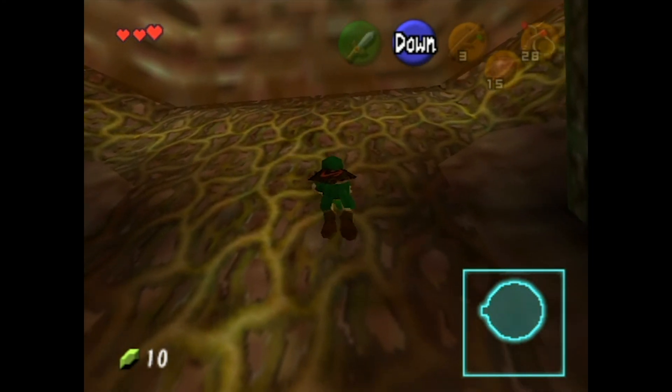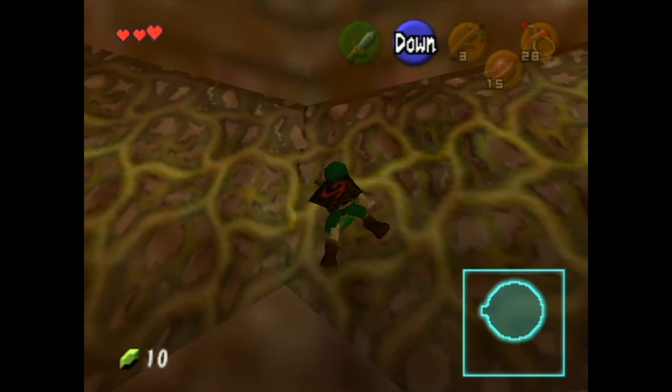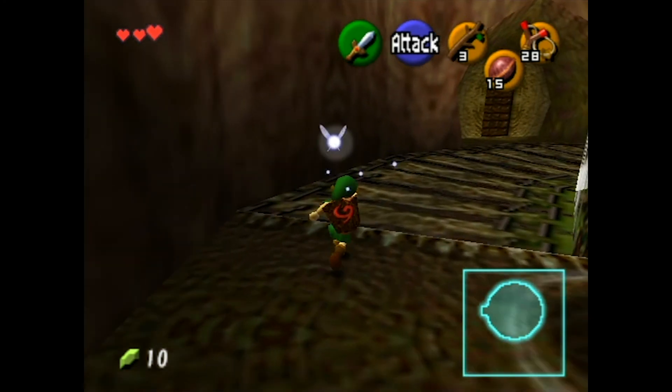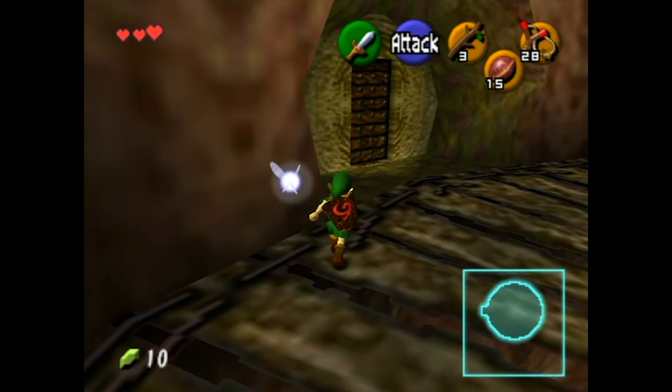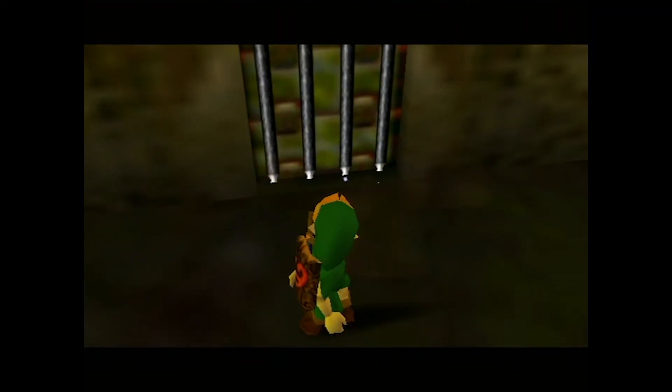He left the green rupee behind — NCS would be mad. Leave it behind, who needs money? And in this game, honestly, that's a true statement. Pretty much, and there's barely anything to buy. There's a point in town where you can just break a bunch of pots and get a bunch of money.